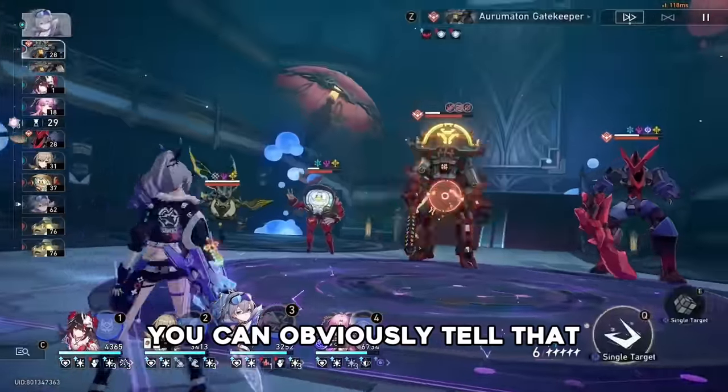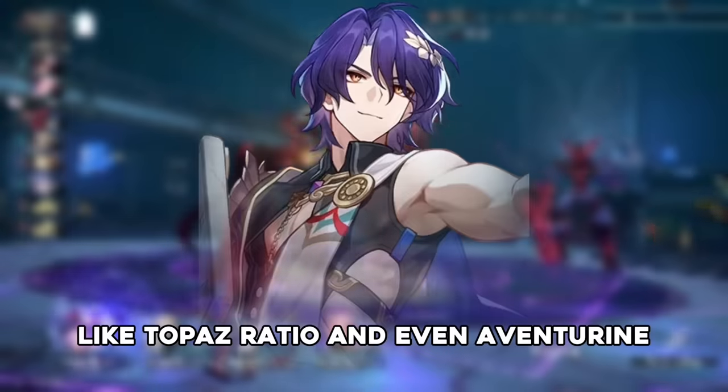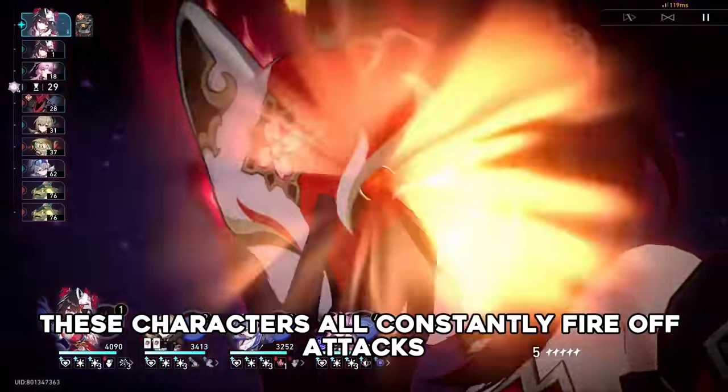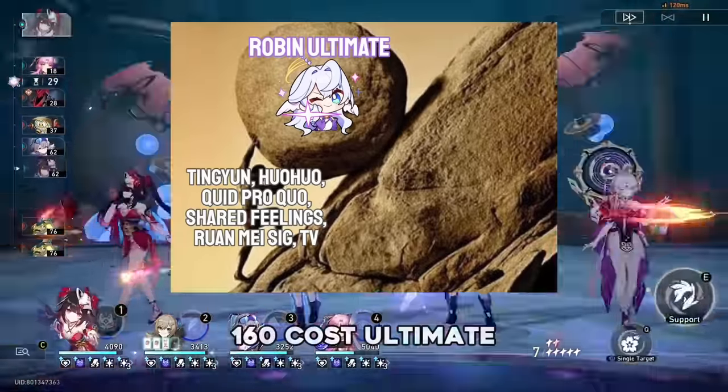You can obviously tell that this will work best with follow-up characters like Topaz, Ratio, and even Aventurine. These characters all constantly fire off attacks, which should heavily benefit Robin's monstrous 160 energy cost ultimate.